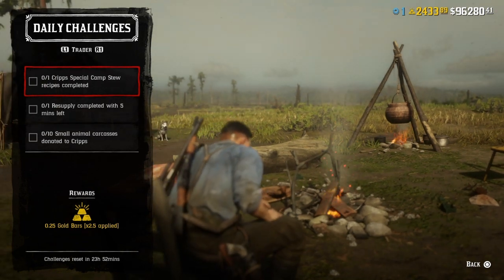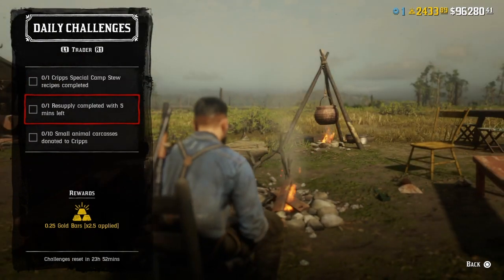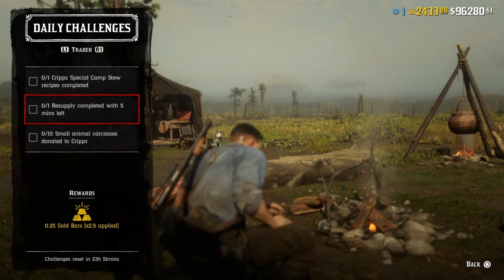For one resupply completed with five minutes left, once your camp's low, go ahead and do a resupply — don't order supplies, actually do the resupply mission. Just make sure you do it and get back there with five minutes or more left on the clock.